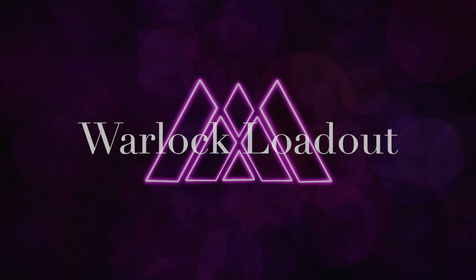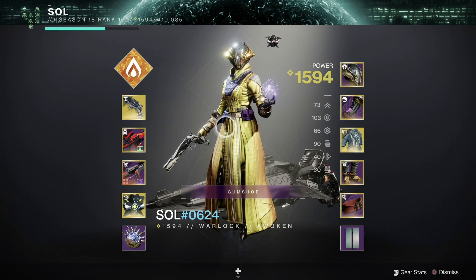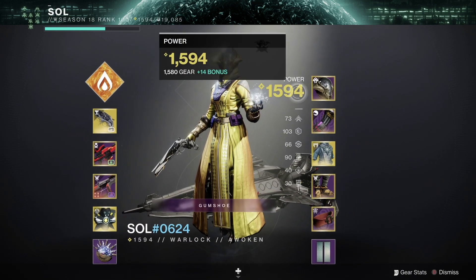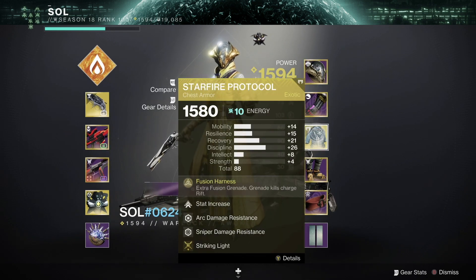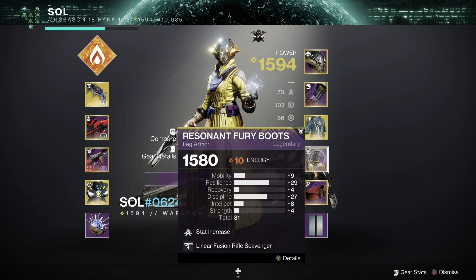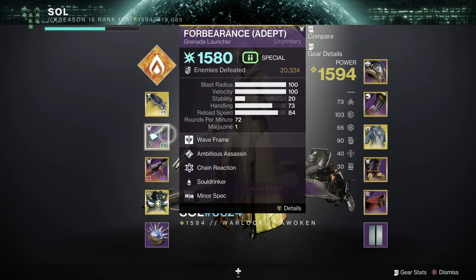Now for the Warlock loadout. My teammate was running Starfire Protocol because he was using Fusion Grenades to assist in killing the Ogres. It also gave him an extra grenade so he'd always have one when it was time to pop Heat Rises. Looking at his gear — Font of Might wasn't showing up when I had my cursor over it, so keep that in mind. We have an Ammo Finder and Font of Might, Sniper Dex with Font of Might, Striking Light on the chest for extra damage resistance while sprinting, Linear Scavs on the legs, then Powerful Friends for plus 20 mobility and Run For Your Life for another plus 20 mobility while torn. After killing Ogres and Knights, he swapped to Forbearance since it made it much easier to maintain Heat Rises.